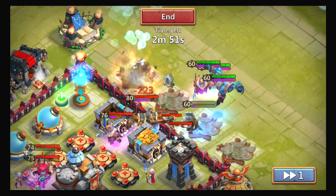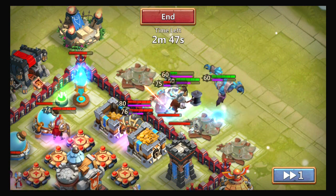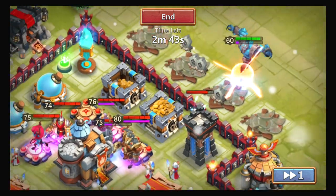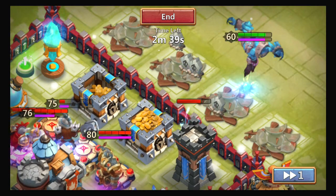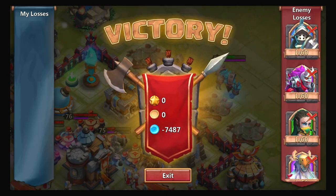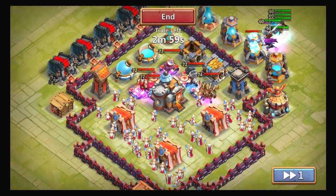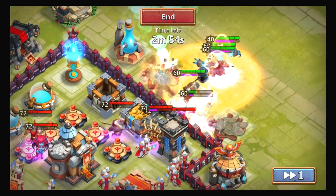My heroes are just one-shotting them. I want to see Ares' proc go off. He's gonna proc this guy — he should be able to if he gets in closer, but my wall is just way too OP. Looks like he's gonna quit.